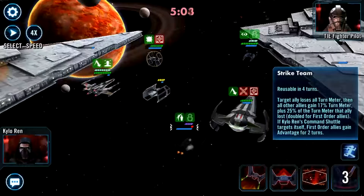This special - the target ally loses all turn meter, then all other allies gain 17 percent turn meter plus 25 percent of the turn meter that ally lost. So this will give me the advantage I need to stay in front because Kylo is hurting. But I really want to use Kylo's other special on Maul. So I'm going to gamble and use the one from the right - strike team on Kylo. He does lose all his turn meter and this puts me in the advantage so when it comes back I can use the other special on Maul.